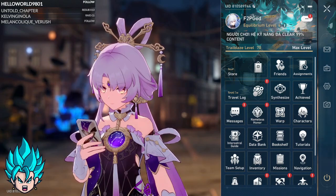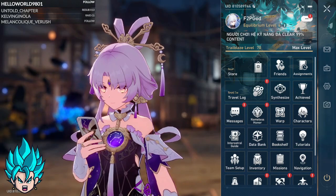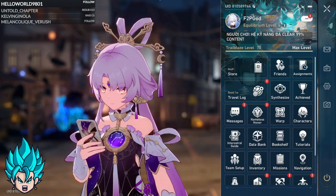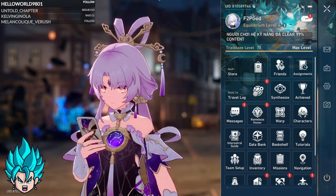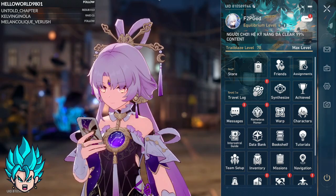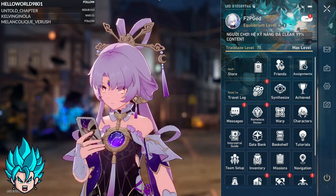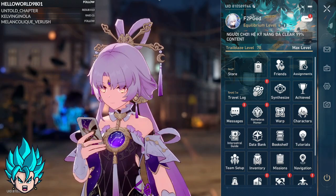Today we're going to be reviewing another account on the channel. This time it's a complete free to play. As you know, we go through 5 points reviewing each account: how much they spent, characters and light cones, the dupe levels and the relics, and of course last but most important, Memory of Chaos and the Swarm Disaster.